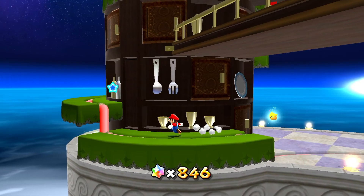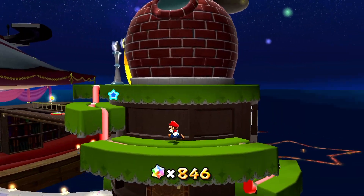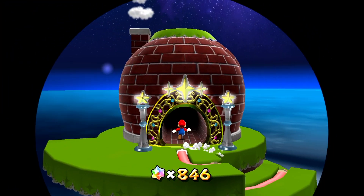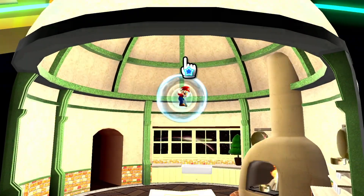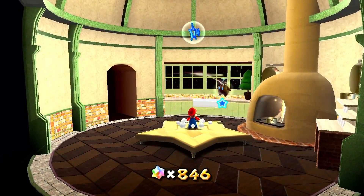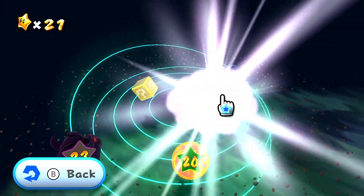Alright, in today's video we unlocked a new dome in Mario Galaxy — they call it the Kitchen. I'm seeing utensils but I don't understand why they call it the Kitchen. Are all the levels going to be food related? Is the floor made out of linoleum? We don't know until we actually go into one, so let's try this one.